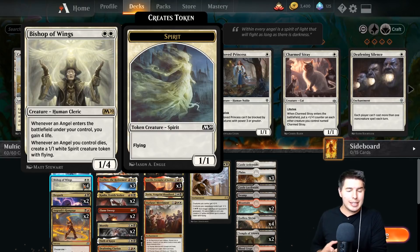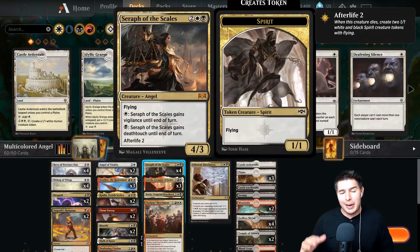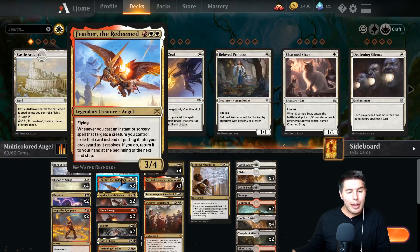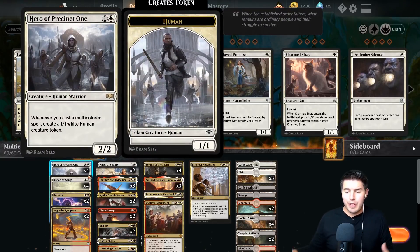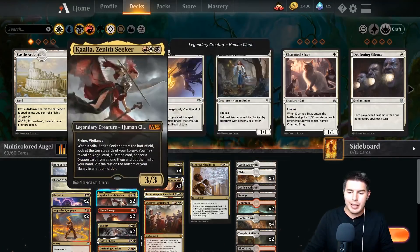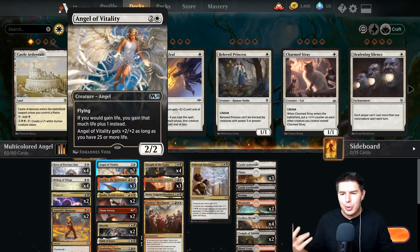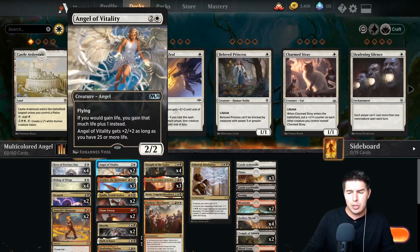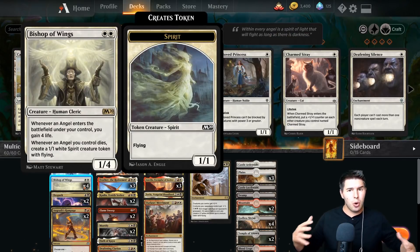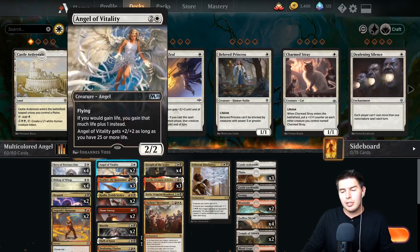I wanted something that can first gain us life, so I was looking at Bishop of Wings. It's been a while since we played angels so I'm going to test this out. Angels are always powerful if you get the right draws. We only have four angels we're really playing, and then we have Angel of Vitality — I put two in here, it's not multicolored for Hero of Precinct One, so I didn't want to put too many in. It's basically only good if we have Bishop of Wings or we gain life.